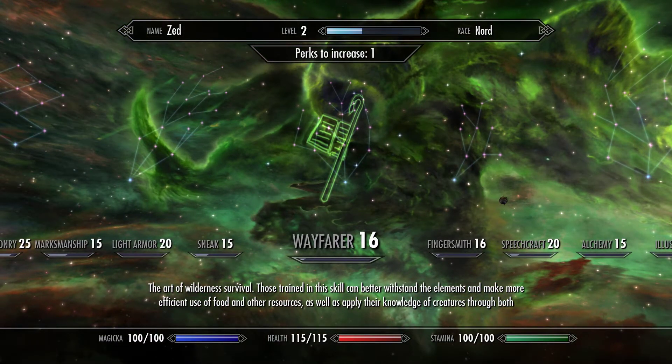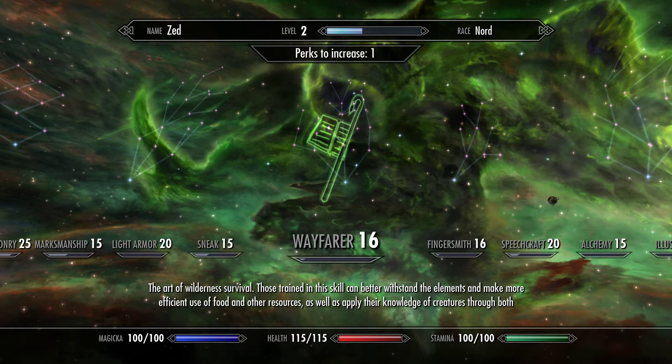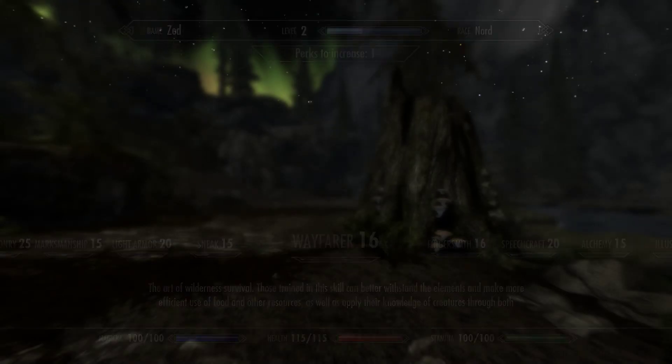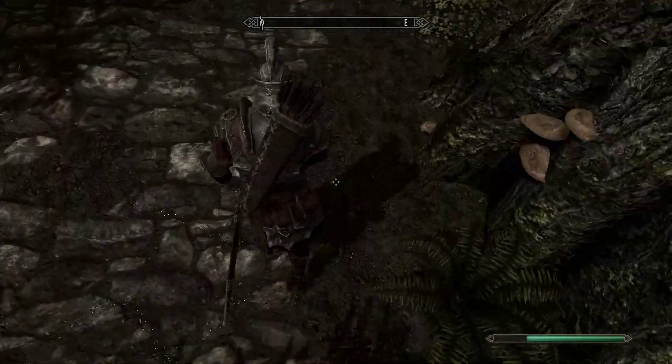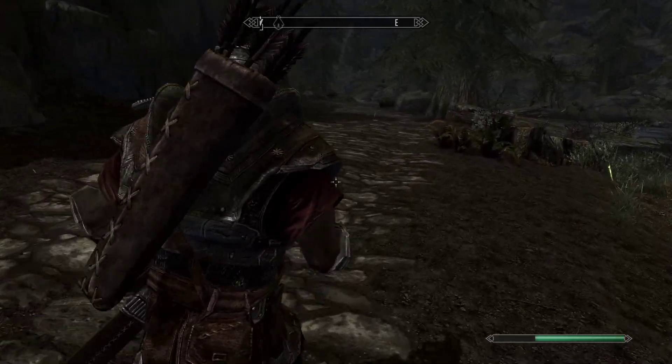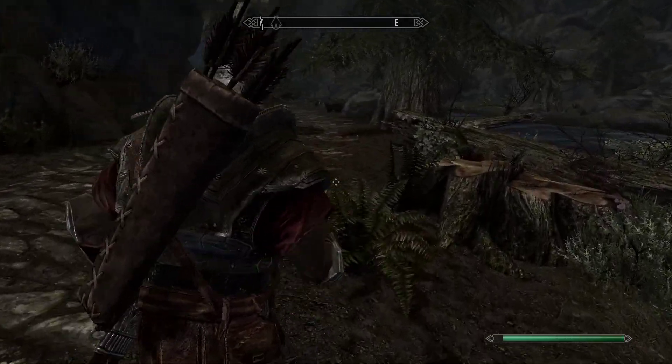A little note on what Wayfarer is, because you're gonna see it a lot. Wayfarer is essentially your survivalist perk tree. It's meant to build things within Frostfall — it interacts with both Frostfall and Realistic Needs and Diseases.